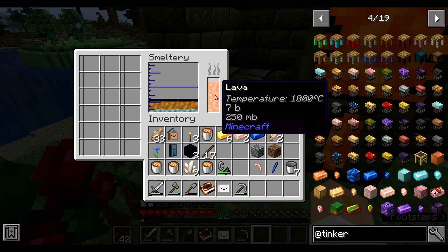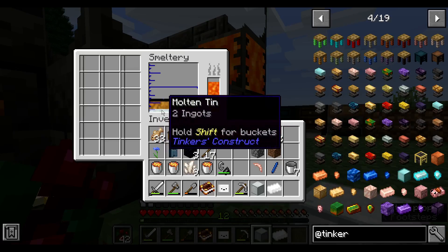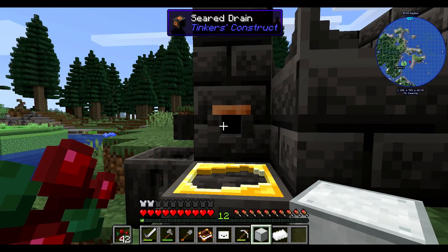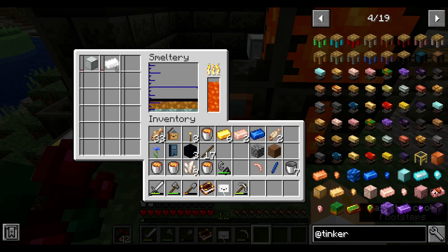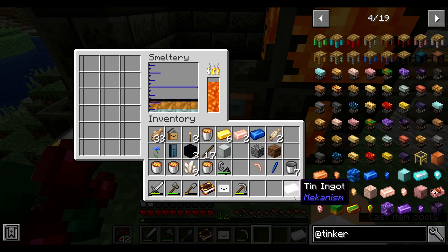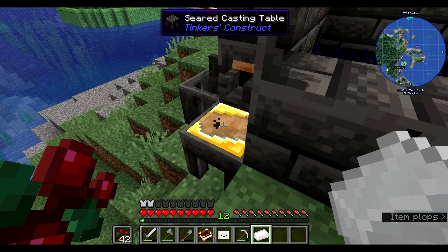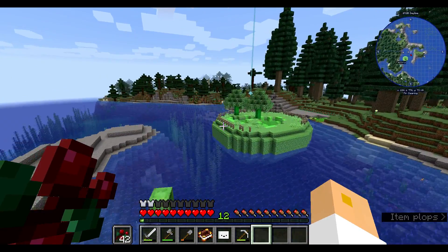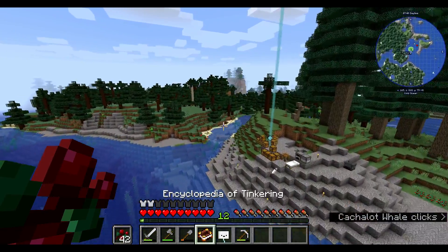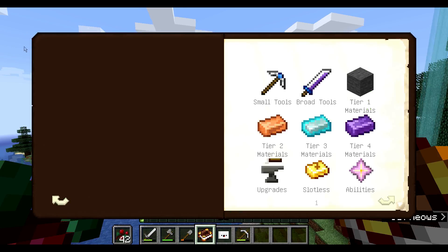That should keep it fueled for a while. How much tin do we have left? Just two ingots of it. The problem is I've now used up all that copper we got making bronze. Bronze — I think it's going to be tier 3. It has 'maintained,' which isn't the worst.